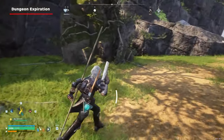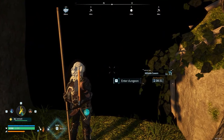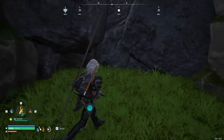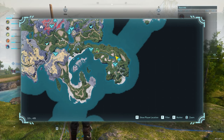You may return to the site of a dungeon to find that the cave entrance has been closed off. This happens when the expiration timer reaches zero. The cave will then be closed off for some time, until it comes back with a refreshed expiration timer. It's a good idea to mark dungeons on your map so that you can rotate between nearby options if you find one that has expired.